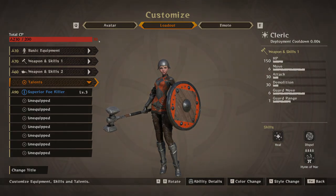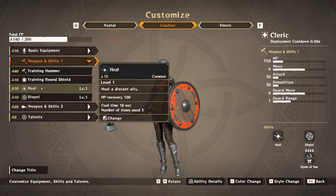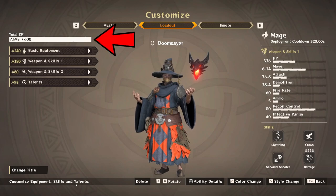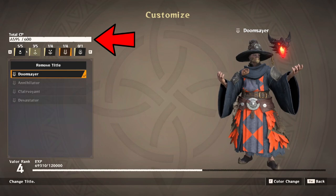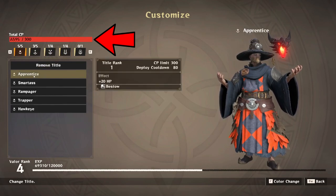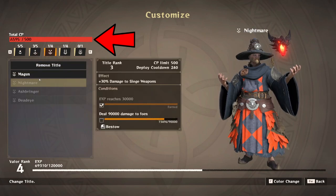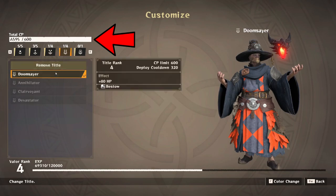Talents are just perks you earn randomly after matches that you can plug in. The big thing to focus on is total CP — I'm showing the cleric right now and it says 140 out of 200. That's how many character points you have for that character. At the bottom you can change the title based on what tier you've unlocked, and the higher the title the higher the CP. A very low character around 200 CP will burn through those fast and have a very basic loadout.